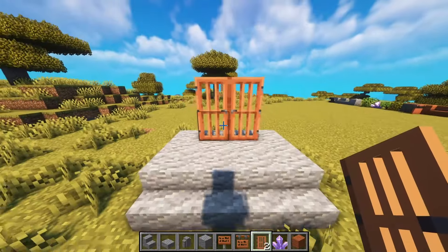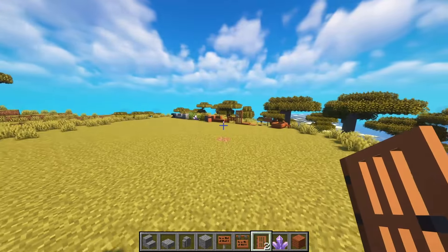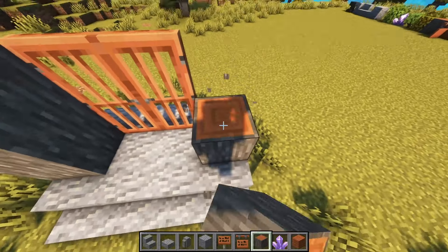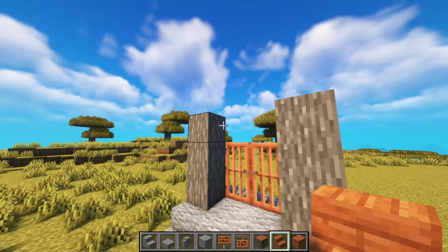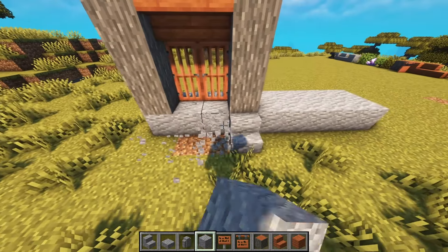Where's the door? Okay, we need a door. Maybe like this, and then we need a frame — this could be the entrance. Or maybe we do it like this and have it set back a little bit.